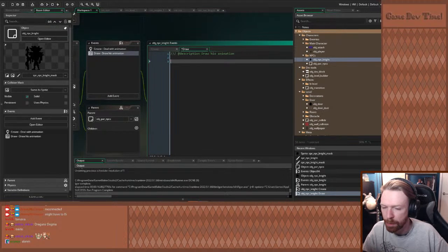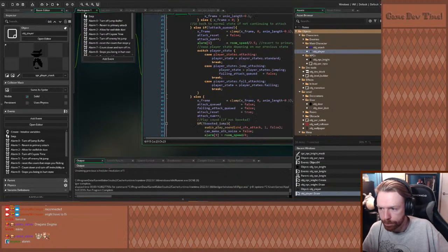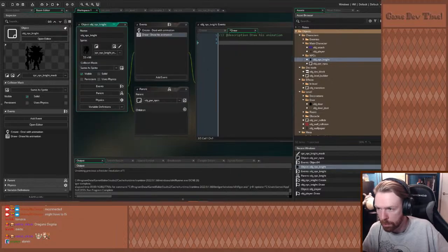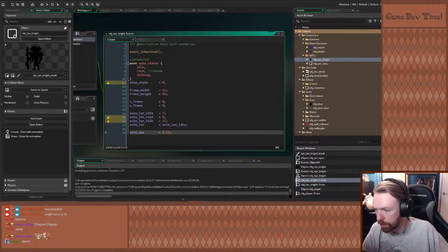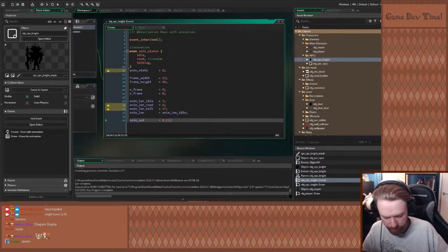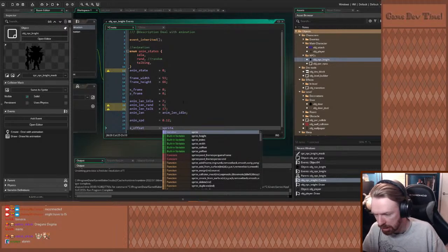So I'm not going to use sprite — I'm just going to put spr_npc_knight, zero, floor(x_frame * frame_width), x_frame * frame_width, and everything. x_frame * frame_height — I don't think we need a plus three. Frame_width, frame_height — we don't need that. x_offset, y_offset — we'll get those two. x_offset equals sprite... oh god, what's the command for this? I could just use those — wouldn't that be easier? Why not just use those? Sometimes you have to change it — in the player we have to change it, but this guy's isn't going to change so that's fine. We don't need these.